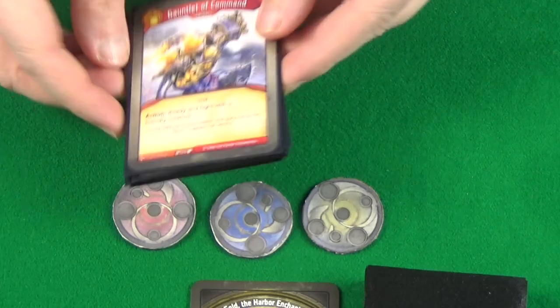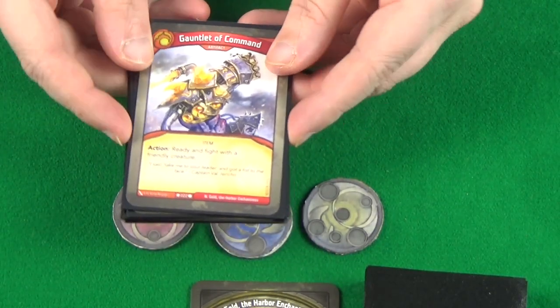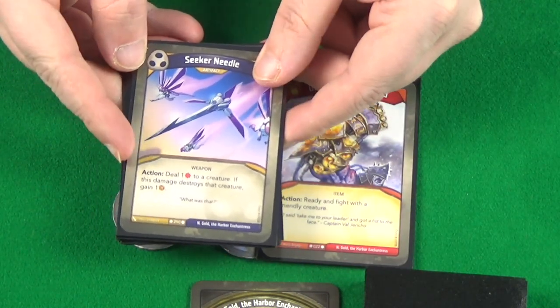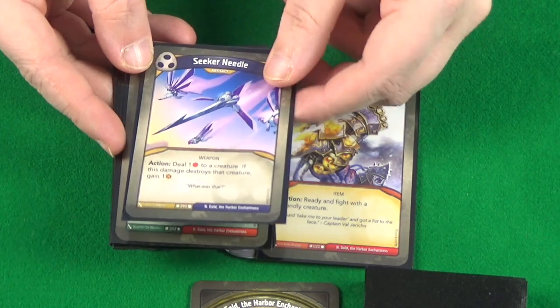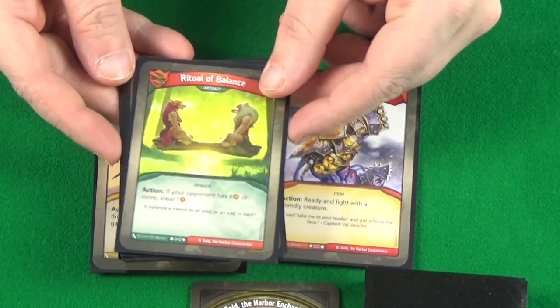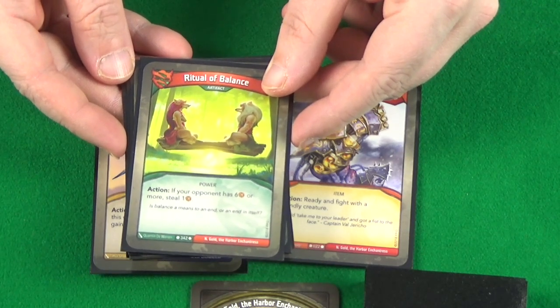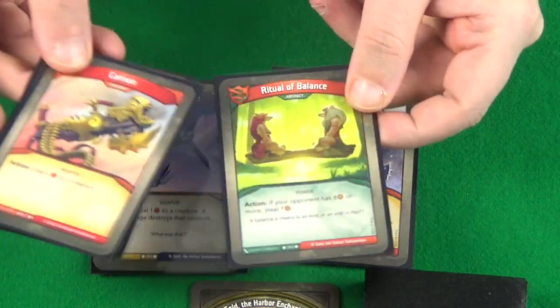First up we've got a Brobnar card: Gauntlet of Command — an artefact that allows you to ready and fight with a friendly creature. Seeker Needle, a Shadows artefact: deal one damage to a creature, and if it destroys the creature, gain one Amber. Another artefact — I did say this was an artefact-heavy deck — this one allows you to steal one if your opponent has six or more Amber. So Untamed.